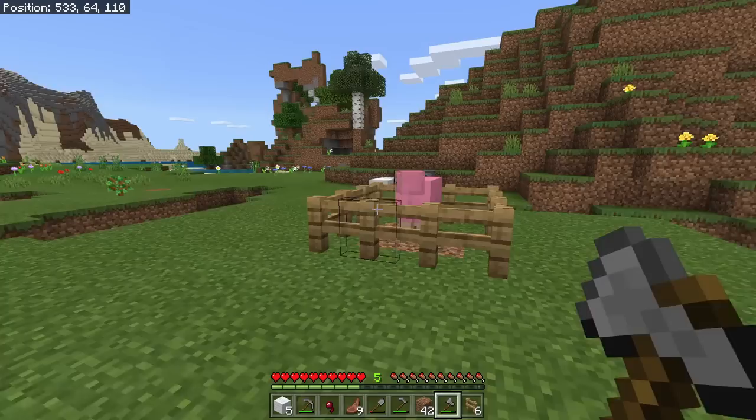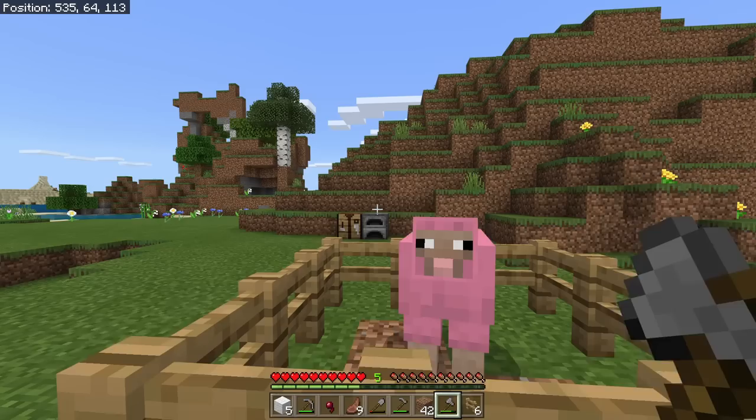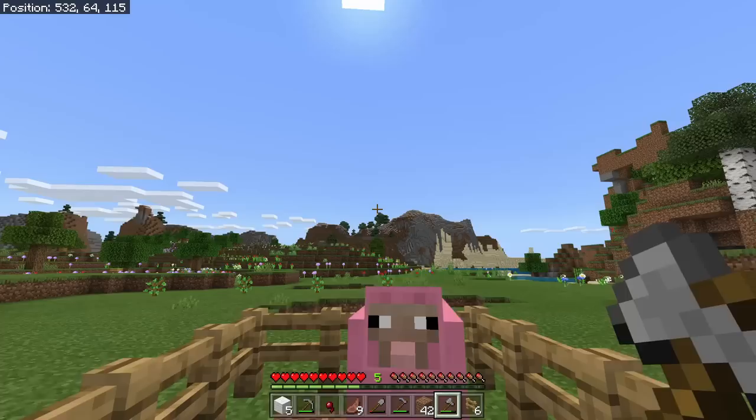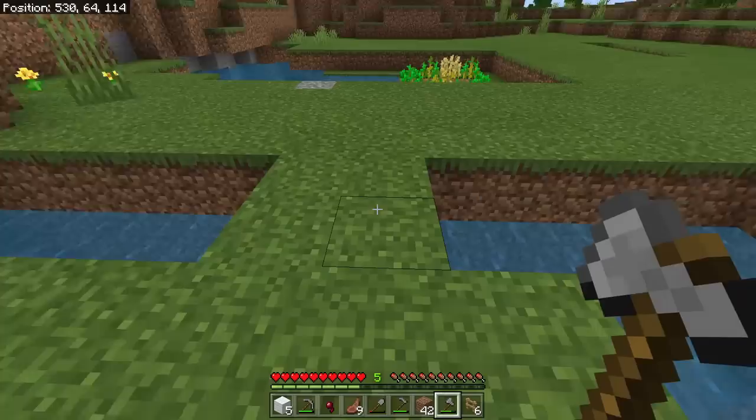Hey everybody, this is Prowl and welcome to episode two of the Bedrock Guide series. We start out the day by our friend the pink sheep. I looked this up - pink sheep actually have a 0.1% chance of spawning, so this guy is literally one in a thousand for sheep. Super special that we got him. He makes me happy, and that's very important.